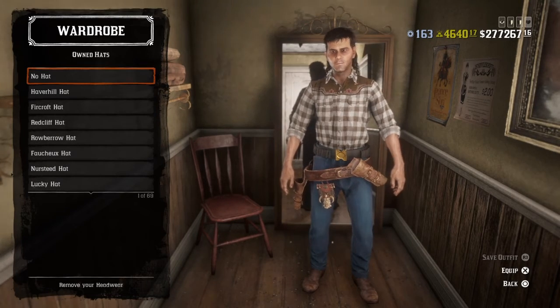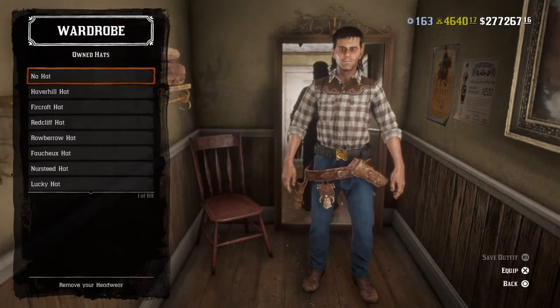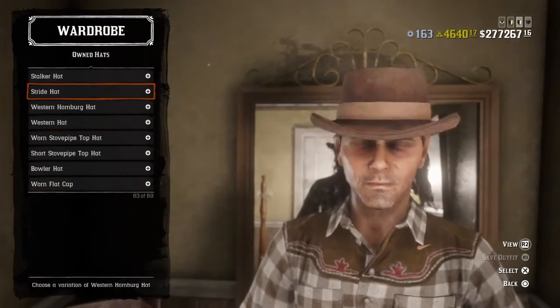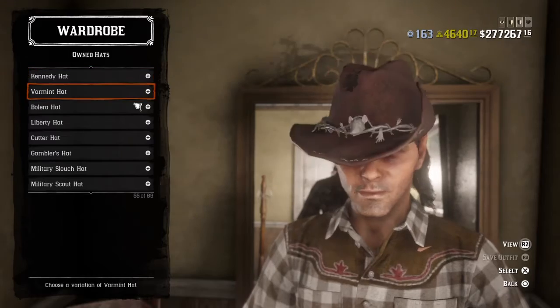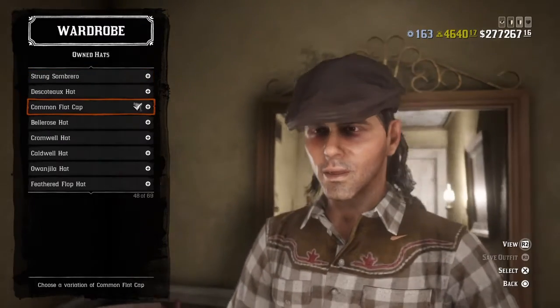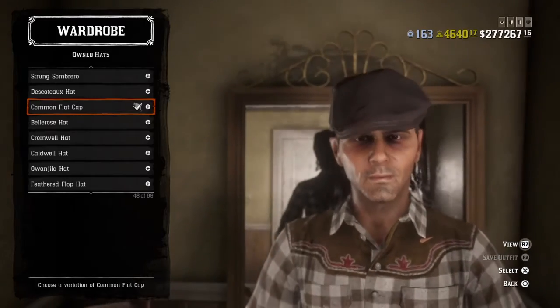Starting out with a hat — since unfortunately we don't have anything special, what we have today is just normal baseball caps, so I just had to go with this one. Here we go: the Comron flat cap.